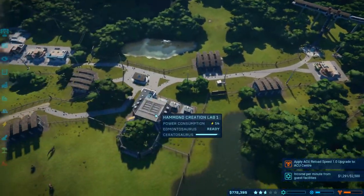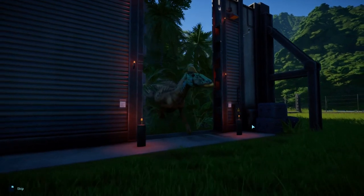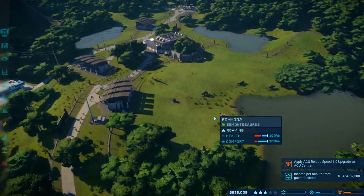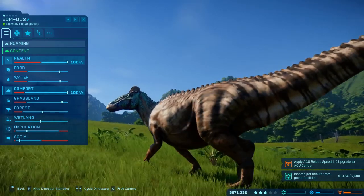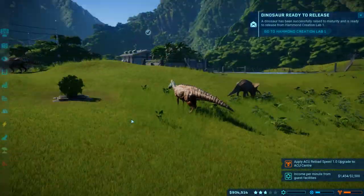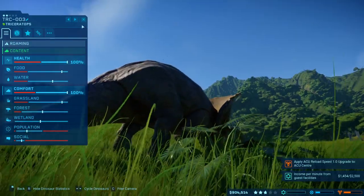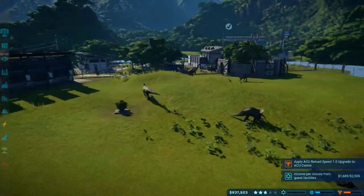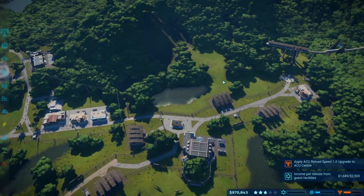Mr Edmunds is ready to release — there we go, we can get him out. I'm going to have a sip of my tea. We definitely need to keep an eye on this — each dinosaur's got its own needs. These dinosaurs have very good population and social ratings. Population is of their own species; social is basically all species in the enclosure. Triceratops are social with their own kind but not keen on other dinosaurs. We're probably at maximum in this enclosure for now — no more Edmunds, but we've got plenty of space to add more enclosures.